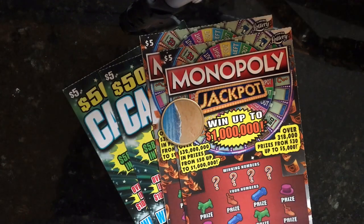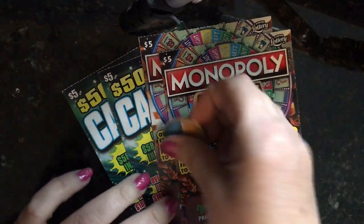Hi everyone. I wanted to do a video today with some tickets that I have — they all have white lines at the bottom. I noticed this in my stack of tickets and decided to take them out. I have four of them: two Monopoly Jackpot $5 and two Cash Blast $5, and they are off different rolls.